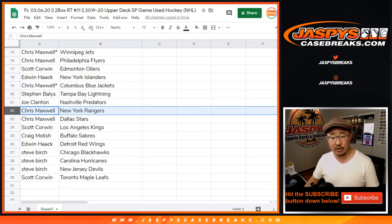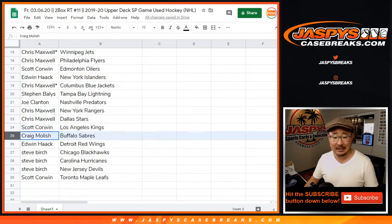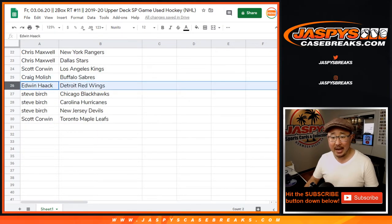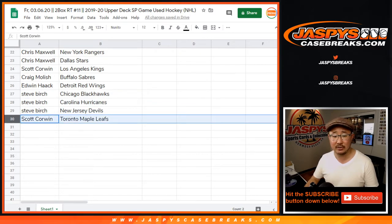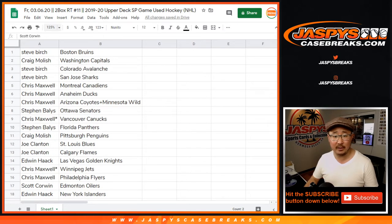Chris with the Blue Jackets, Steven with the Lightning, Joe with the Predators, Chris with the Rangers and Stars, Scott with the Kings, Craig with the Sabres, Edwin with the Red Wings, Steve with the Blackhawks, the Hurricanes, the New Jersey Devils, and Scott with the Toronto Maple Leafs.